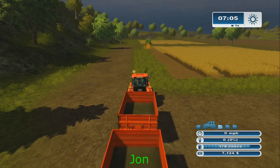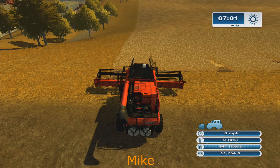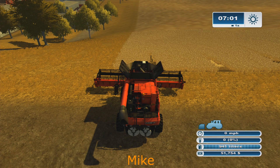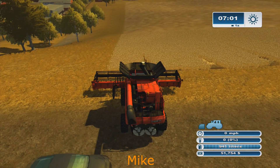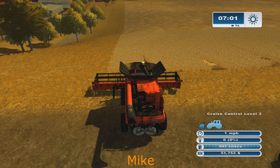So since last video, I finished planted this field again — field 16. And I sold my croppage. I was able to buy the small Case combine, the 7130. The field's ready to harvest — we're going to knock it out again.